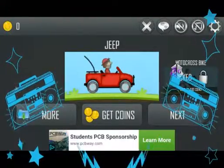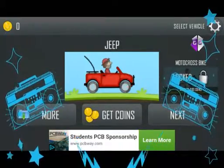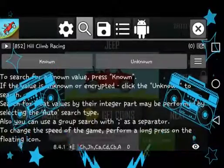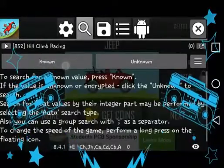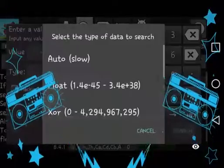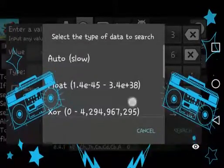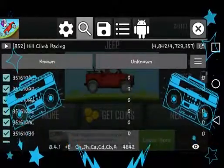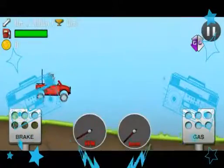I'll do a video on installing a custom ROM — comment down below if you want me to do that. Okay, first thing in GameGuardian: go to coins, put zero, and press the word zero — it's gonna start looking for values. You can see bunches of zeros; press the X button and get as many coins as you want.